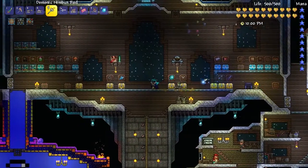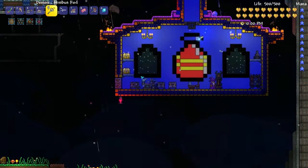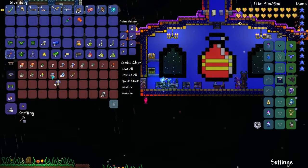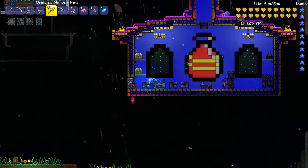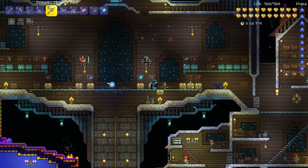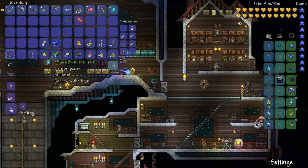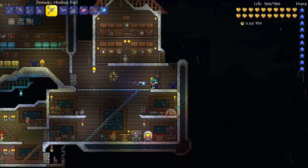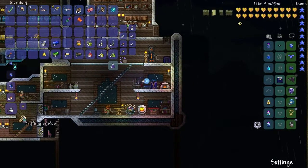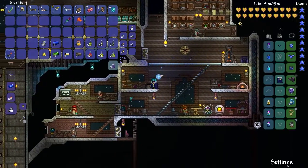Let's grab some more of those mushrooms and make some more Shroomite bars. We have so much stuff to get done today. I should have just grabbed all of these. Let me open the armor chest — be warned, it's very messy. Get rid of all of that. We can still make chlorophyte items because we haven't made them all into Shroomite yet.